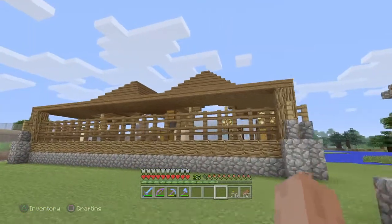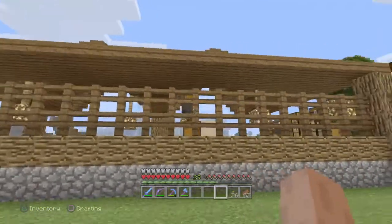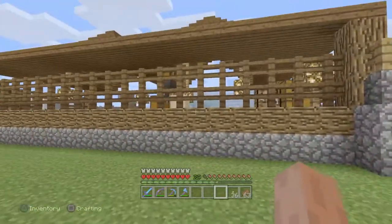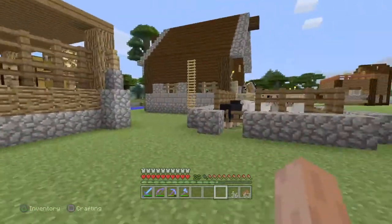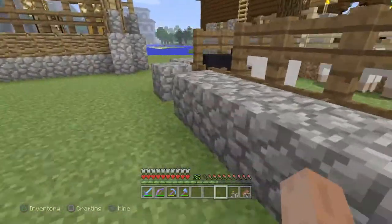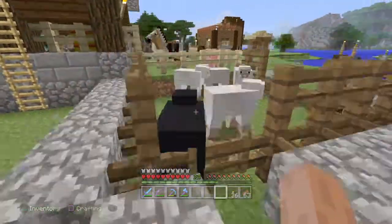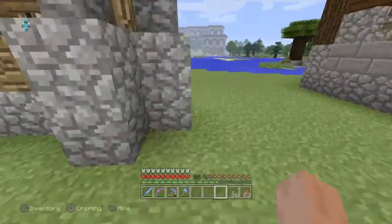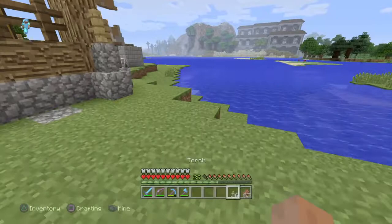I've expanded the workshop, as you can see, and there's a reason for that — it's actually what prompted the first attempt at this video. Side note: this fence modification, which looks kind of rough, does prevent the sheep from pushing themselves through and escaping — figured that out.